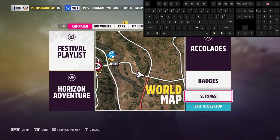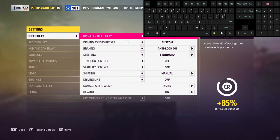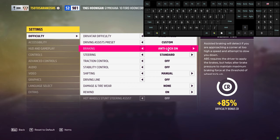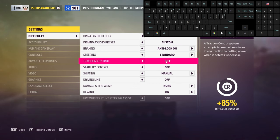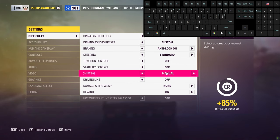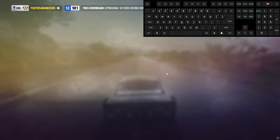Hello guys, today I will show you how to drift on keyboard. Firstly, in settings, set like me — without this, drift is almost impossible on keyboard. Always turn off traction control.